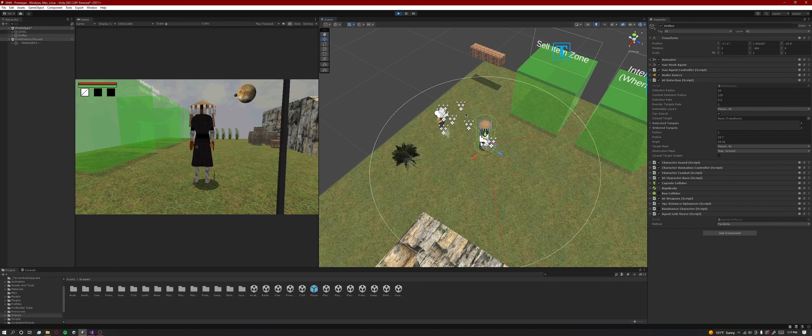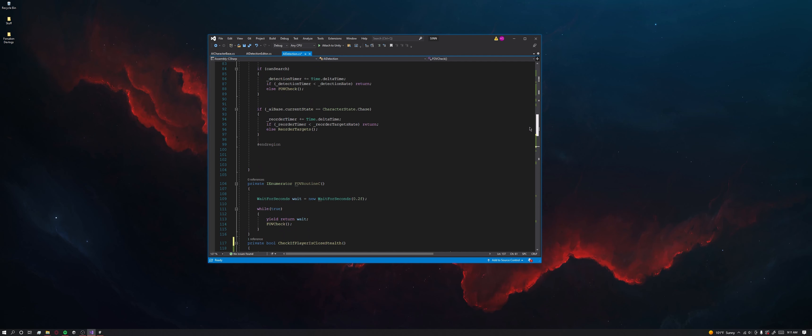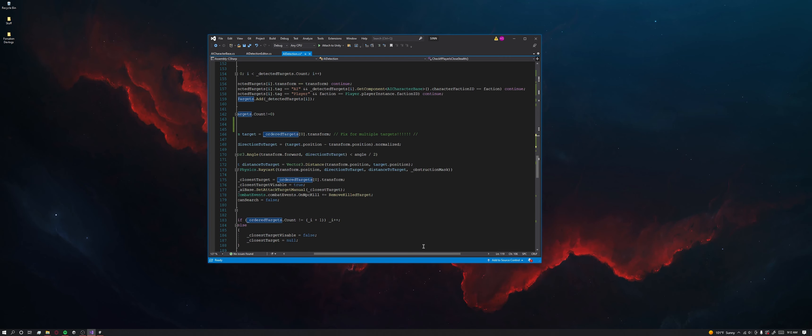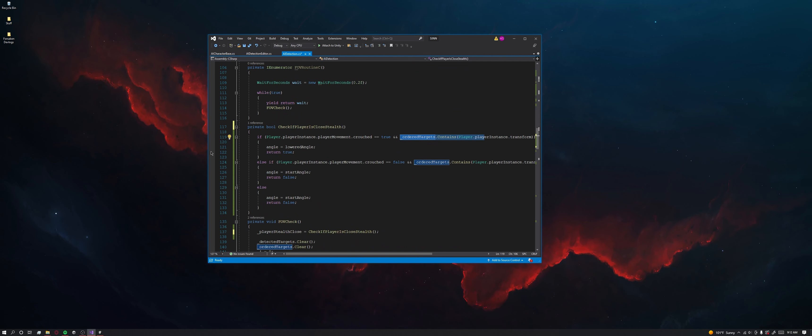This isn't a perfect fix — there's going to be sound and you're going to have to avoid stepping on loud things — but overall the field of view is kind of the master of whether or not you're getting detected. So whenever the player enters the detection radius there will be a check on the NPC for whether the player is crouched. If the player is crouching the field of view becomes more narrow, otherwise it stays at its default setting.